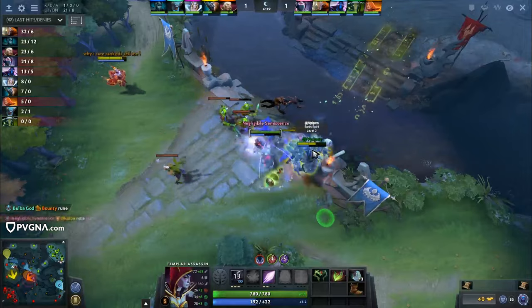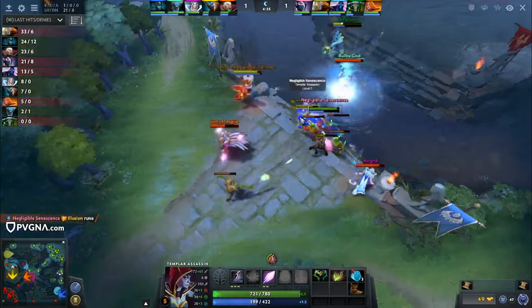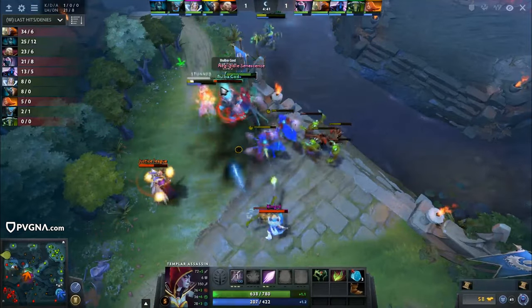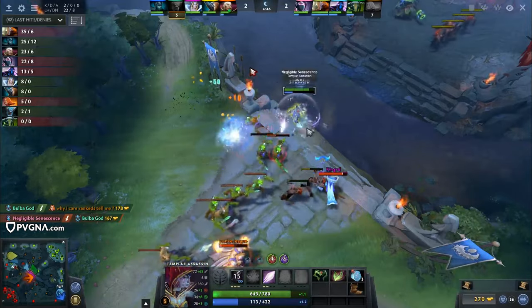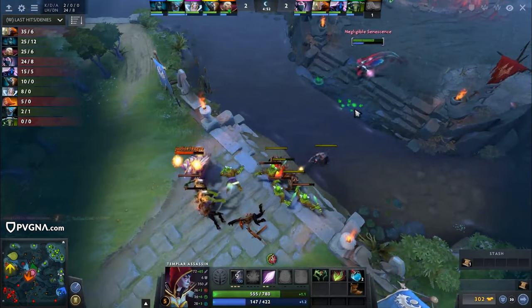We're approaching level 6 very soon. There's a nice gank attempt — it doesn't kill, but it still forces out the invis for Invoker, which already is big. In these kinds of clashes, TA is pretty fine. When it's the same number of heroes on both sides, it's really only when you get massively outnumbered that you're going to struggle, because Refraction charges are going to keep you fairly safe.